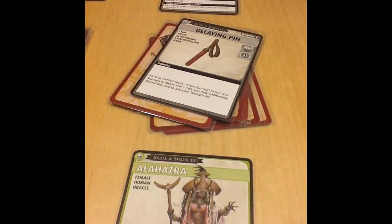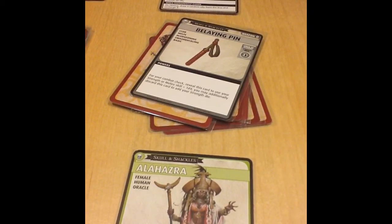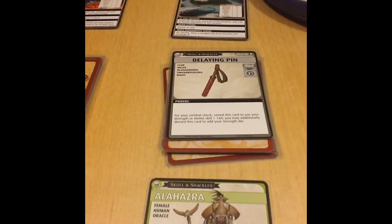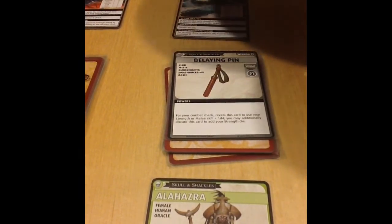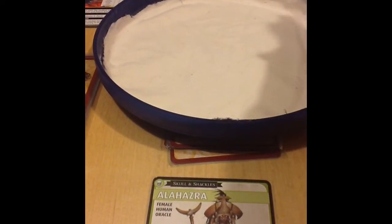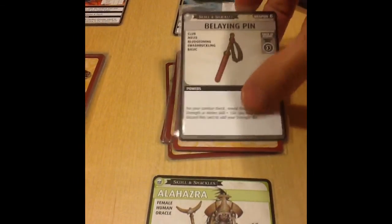She encounters the Belaying Pin. For your combat check, reveal this card and use your Strength or Melee skill plus 1d4. You may additionally discard this card to add your Strength die. For Alahazra, weapons aren't ideal, but she may try to acquire this since the required roll is relatively low. The good thing about the Lonely Island is you may roll an additional d4 on any check — so although Alahazra's Strength and Melee is only a d4, she rolls two d4. She succeeds at acquiring the Belaying Pin.